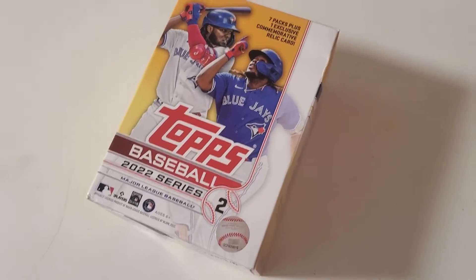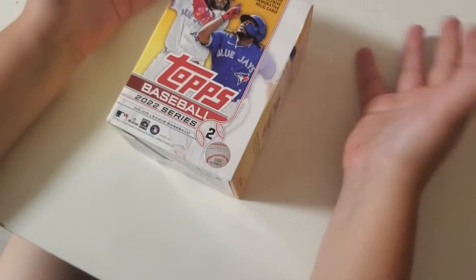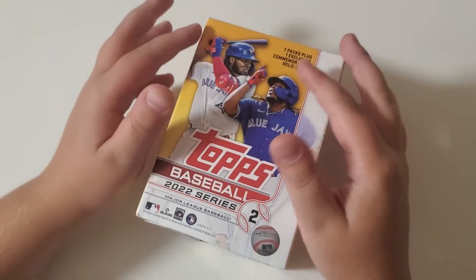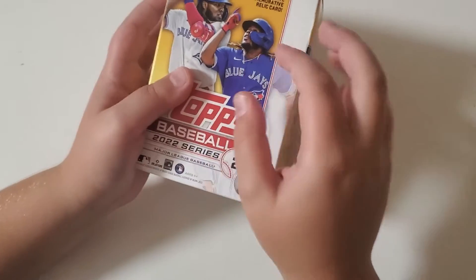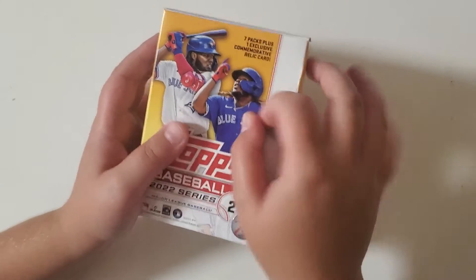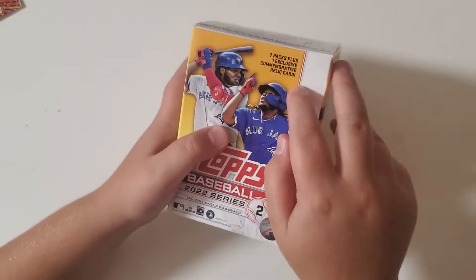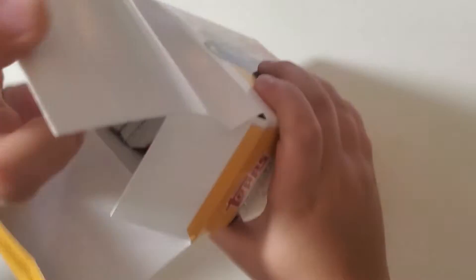Hello everybody and welcome back to another video. Today we are opening Series 2 Blind and Released with As Vlad on the cover. We're going to see if it's better than Series 1 or not. This is $25 — it's $5 more because it includes the Batty Helmet card, and it still has the Relic. We got this at Walmart today; they had about 10 to 15 boxes up in there.